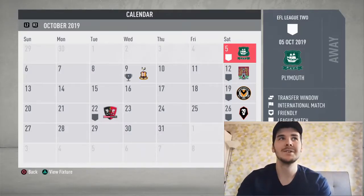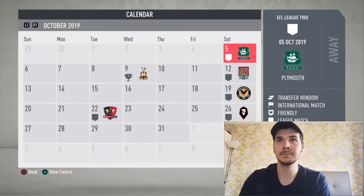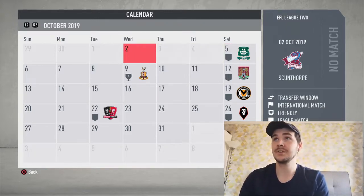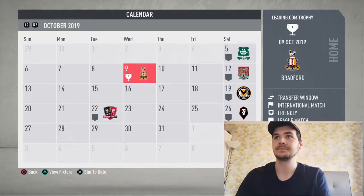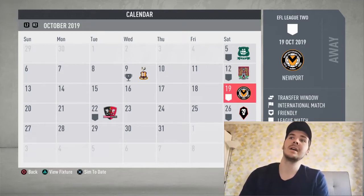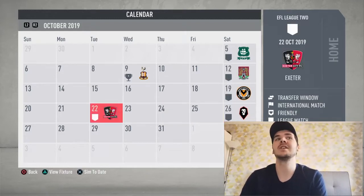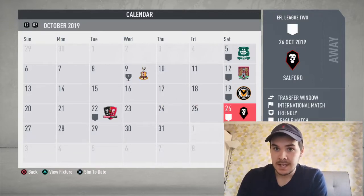We're into October and we've got a big fixture list this month. We've got Plymouth, then Bradford in the Johnson's Paint Trophy cup, then Northampton, Newport, Exeter City, and finishing off the month with Salford. It's going to be a tricky, packed month - let's see how we get on.